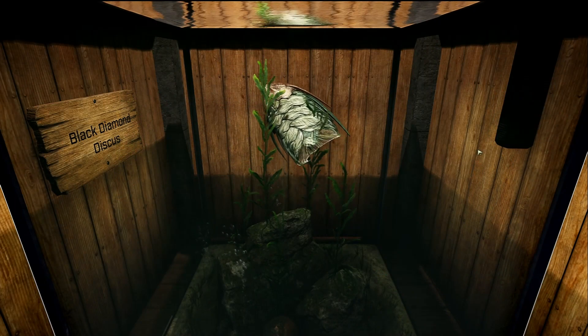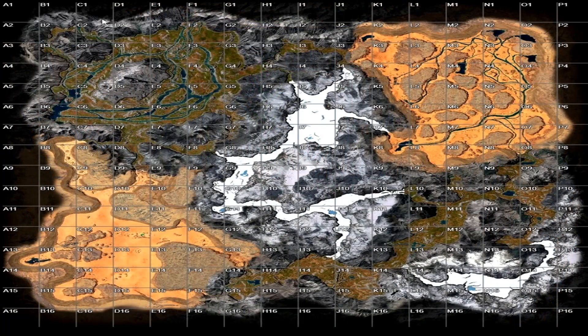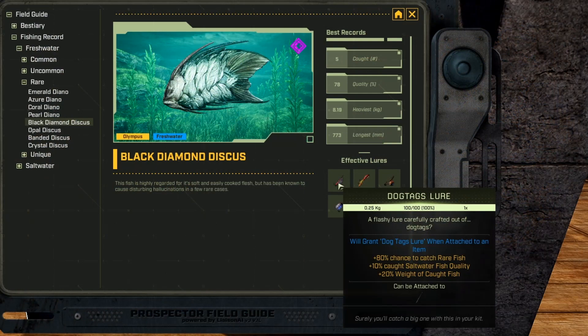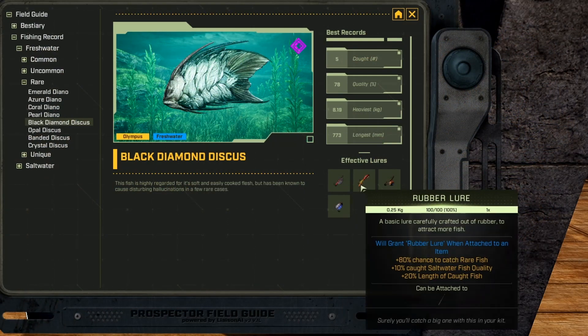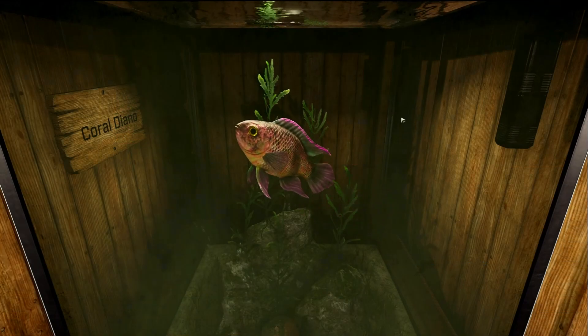Next up we have the Black Diamond Discus, and it is a freshwater rare fish. The Black Diamond Discus can pretty much be found anywhere in the Riverlands biome, including the south portion, and also on the Ice Home and Holdfast Outposts. Its favorite lures are dog tag, rubber, poison, and white jelly.